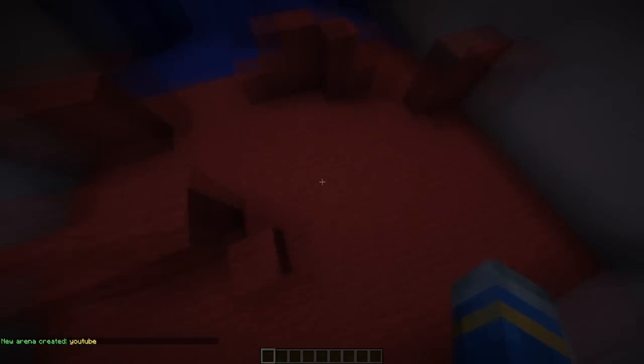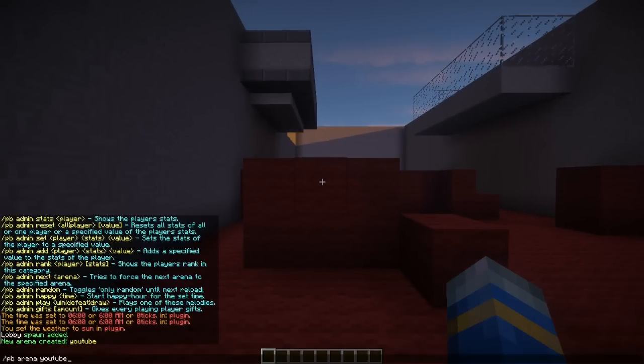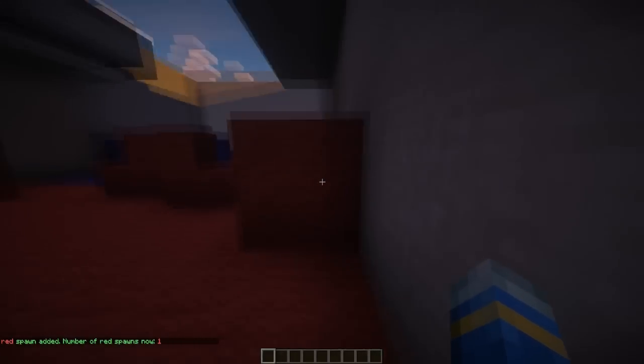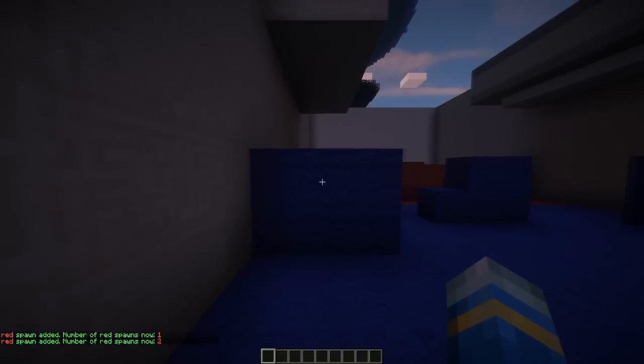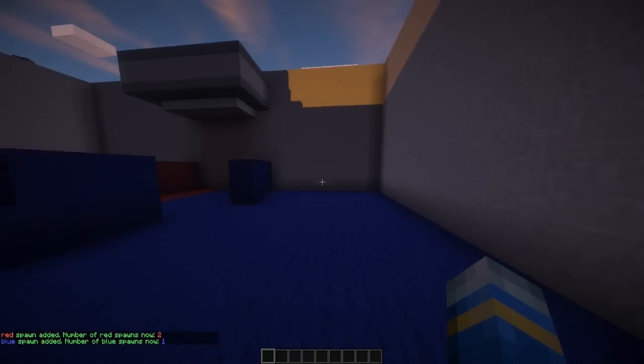Now we need to add spawns. For red spawns, place one behind this cover and one behind the cover over here, because we don't want players getting spawn killed. Then do the same for the blue team — it's a very easy setup.